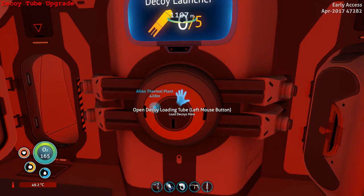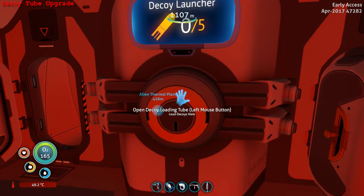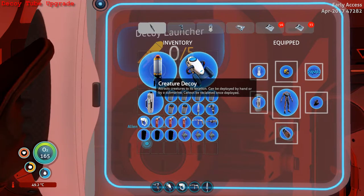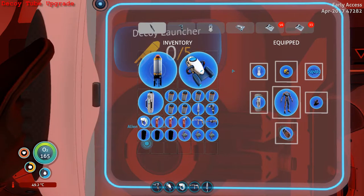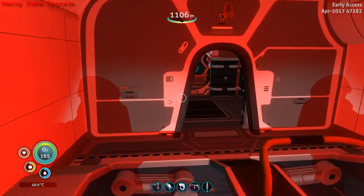Now the decoy launcher upgrade allows you to hold five decoys instead of one. Decoys on their own, though, are kind of a pain to logistically manage. The creature decoy is a three by three item, the same size as the Seaglide, and it takes like copper wire, a battery, and three titanium - it's kind of a pain to make. I'm a very lazy player, so for me I don't really feel the need to use a creature decoy. I'd rather just go into silent running mode. So I've got one loaded here - let's get into a fight and see how it works.